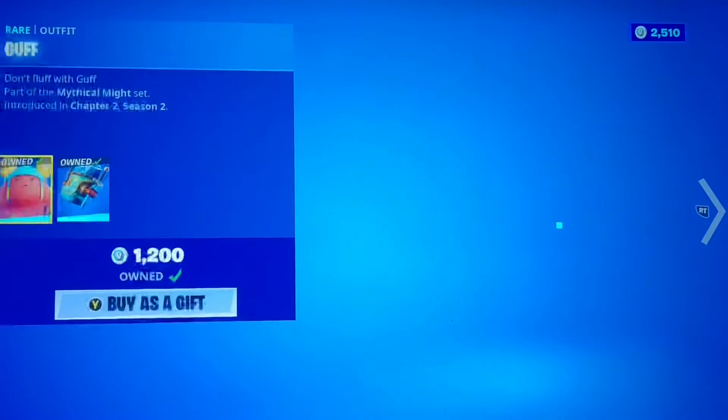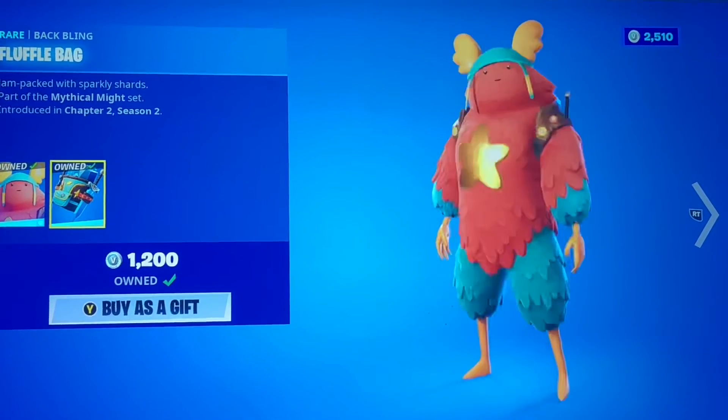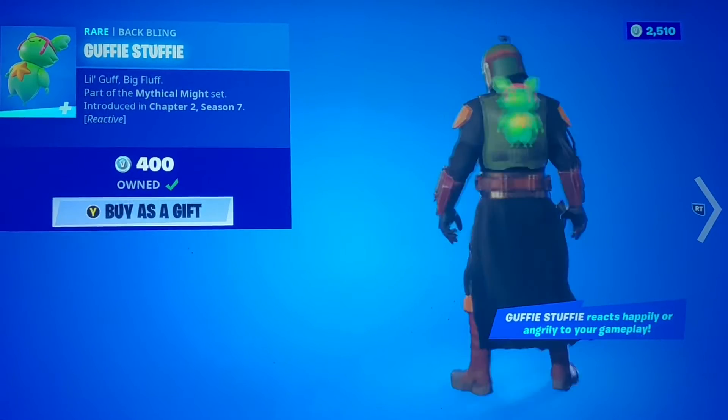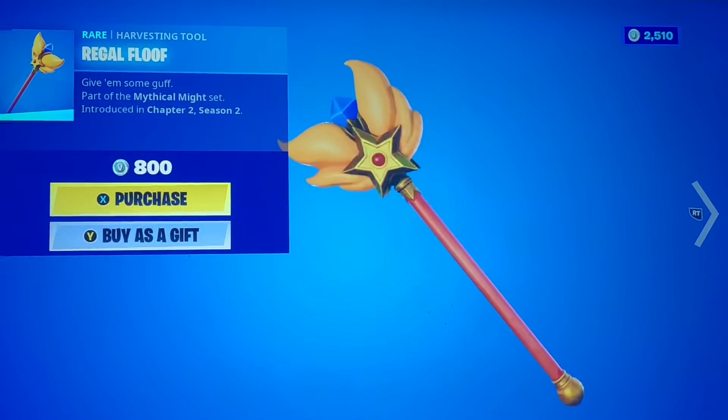We have Guff with the Fluffle Bag back bling. We also have the Guffy Stuffy, which reacts to your gameplay. And we have the Regal Flu pickaxe.